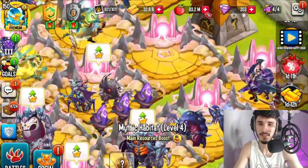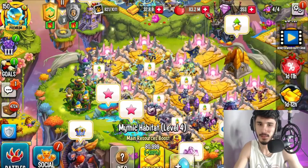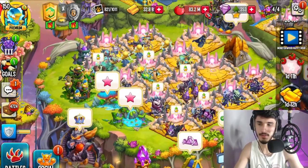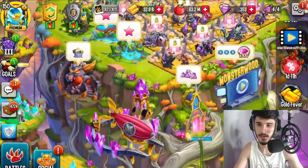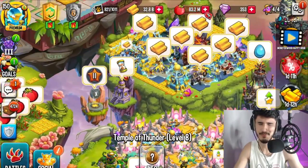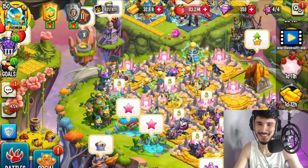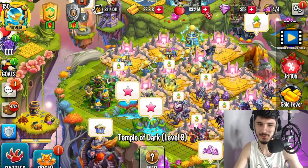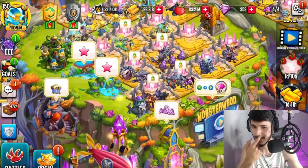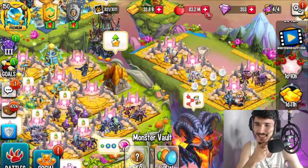We're not entirely done — there are two empty habitats for both elements that will get filled later when I get more monsters. For now it's just going to stay like that. I'm placing the thunder boost right there and moving the dark boost over here. The monster vault can stay there for now — let me check if I can fit a mythic habitat in that spot.